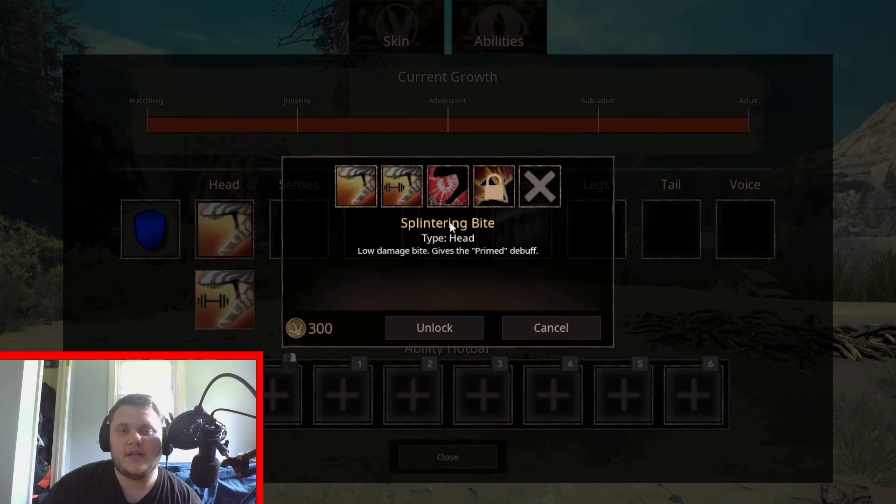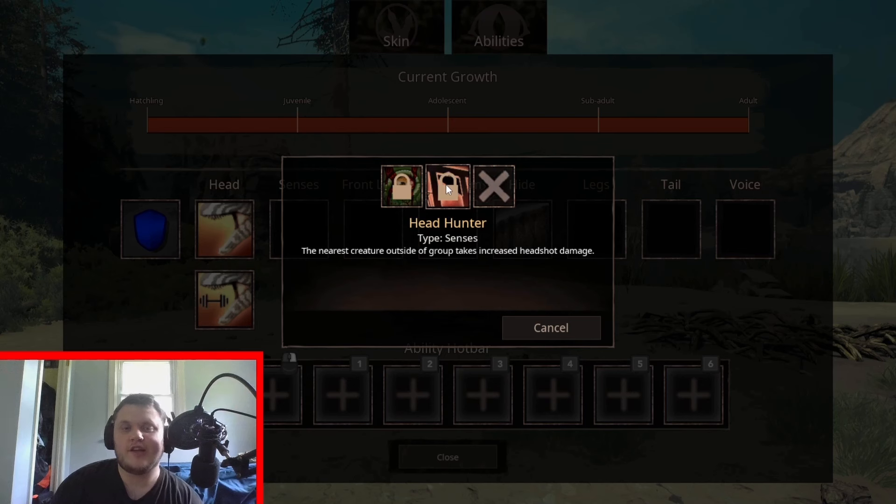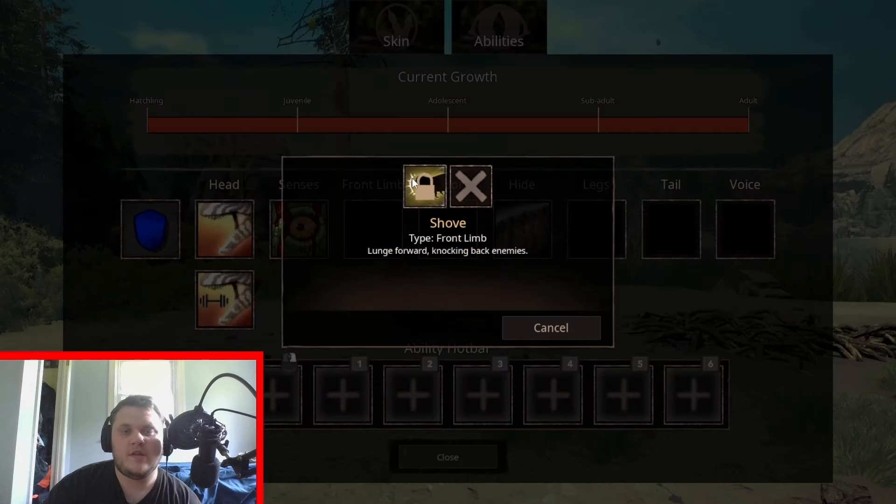We also have shatter point — a low bite damage bite that when biting a primed target deals extra damage. And splintering bite — low bite damage that gives the primed debuff. Berserker: when low on health, your attacks cool down 25% faster and deal 10 more damage. Or headhunter — the nearest creature outside your group takes increased headshot damage. And shove — lunge forward knocking back your enemies, like a headbutt.